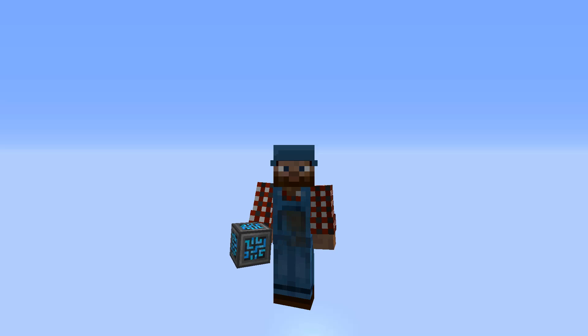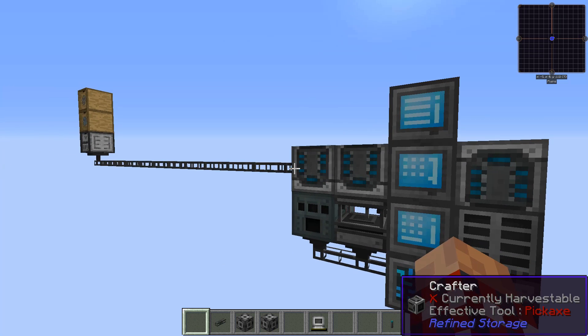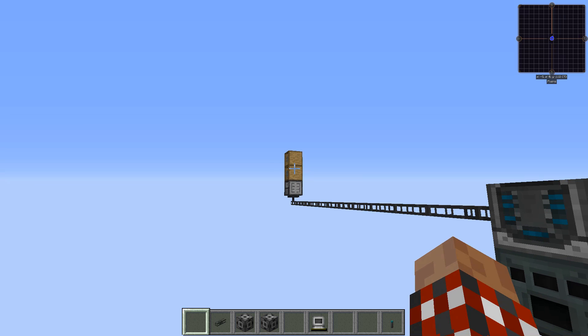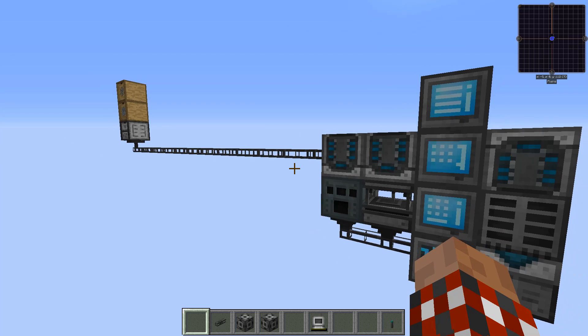In the previous episodes we dealt with creating the entire Refined Storage setup so we can store our goods, and we also talked about how to do some crafting and make it do work for us. Both really nice. So here's the setup that we've got with the crafting and everything, but something new: this long cable heading off to a storage drawer setup where my diamond and gold ore is. Sure enough, there's the diamond, there's the gold — we are good to go.